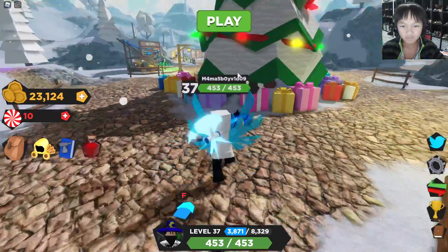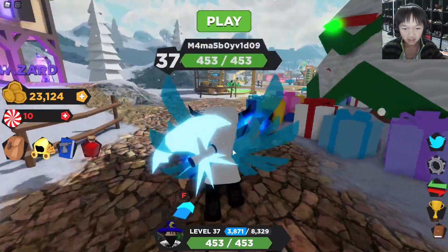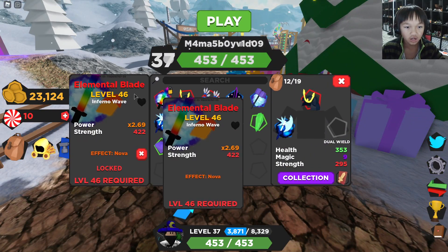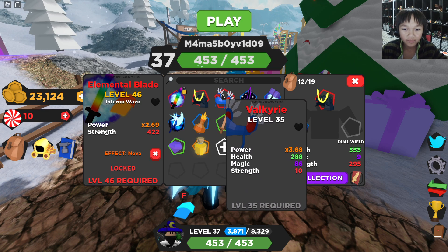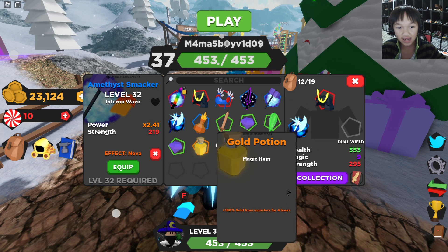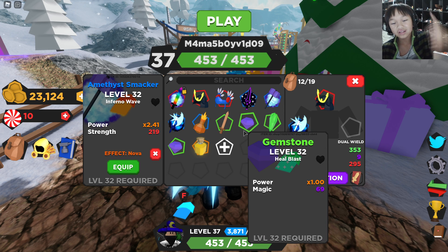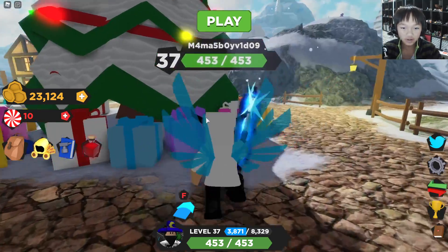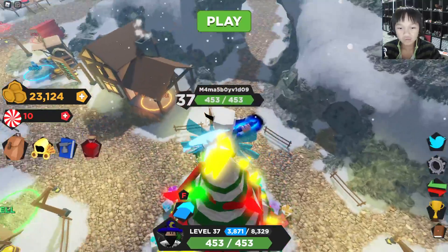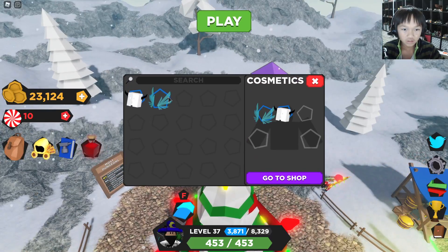I've been playing this game for a little while now. As you guys can see, I have some good stuff — I've got an awesome cosmetic, I've got a cool Avalanche, I also got this Elemental Blade, I'll show you guys how to get that in another video. I also got this Amethyst Smacker from Belly Bumper Boy — I have his channel linked in the description too — and I also got this Gem Shard. Today we are going to show you how to get stuff, and specifically we're going to show you guys how to get this wing.